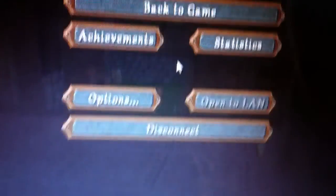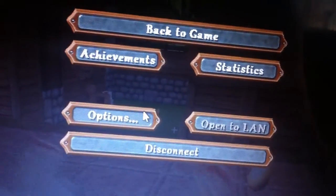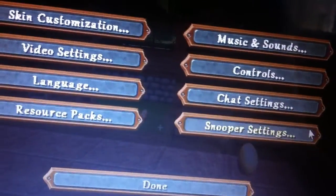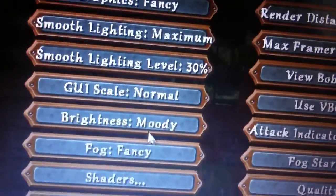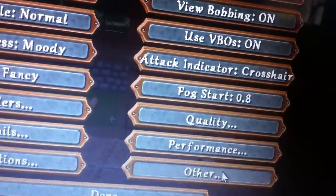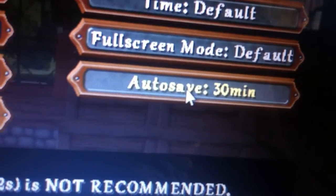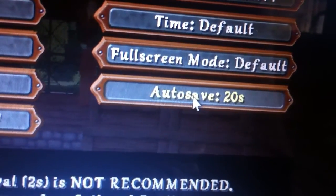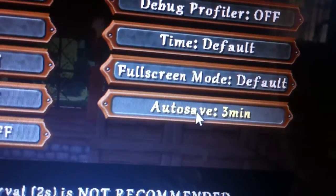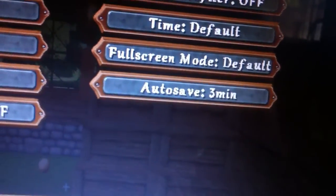If you want more performance gains, head back to Minecraft's Video Settings. You can change the Auto Save interval to 3 or 30 minutes, because auto-saving every few seconds can cause lag spikes.